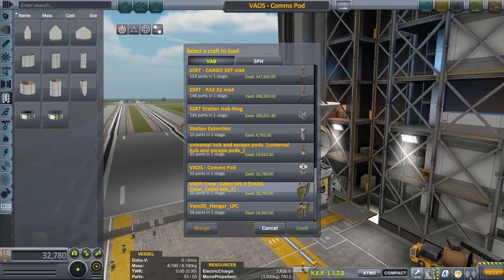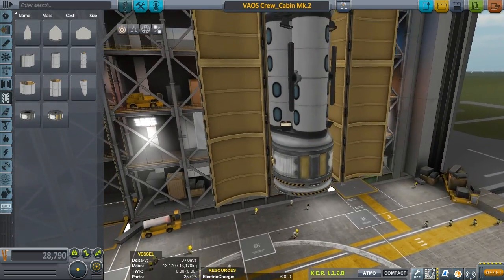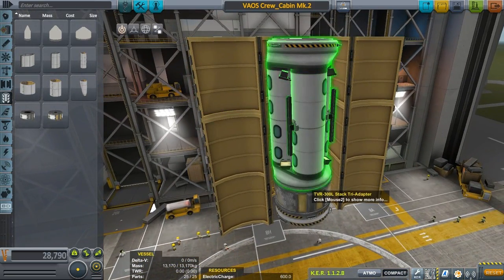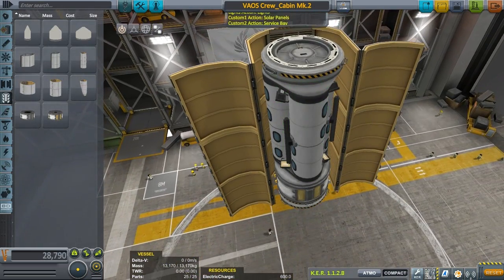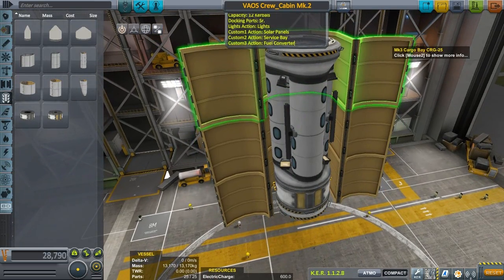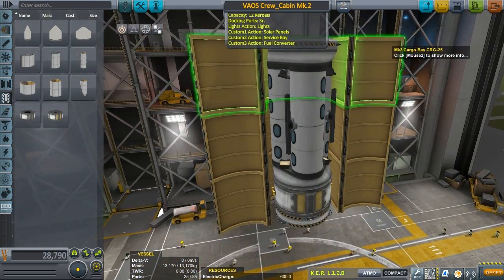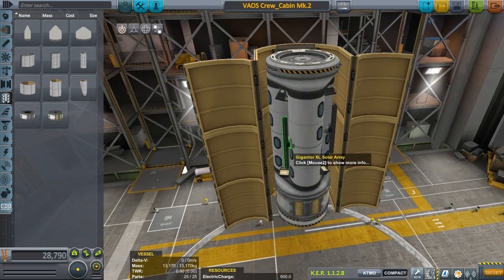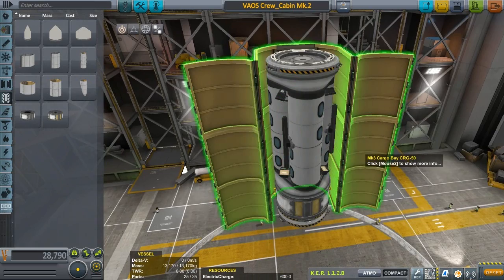Crew hab module. This looks very familiar — have I already gone through this? Crew cabin for the subscriber space station. Capacity: 12 Kerbals. Docking ports, lights action, custom action. Solar panels, service bay, fuel converter — there's a little converter in there too. Probably take these solar panels off since the station already has power.